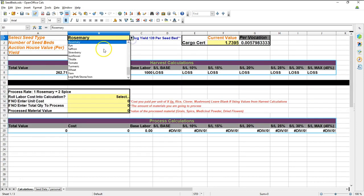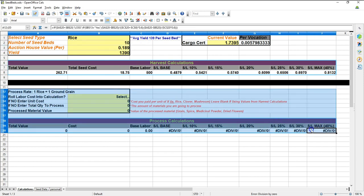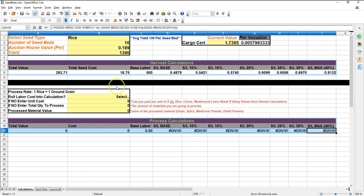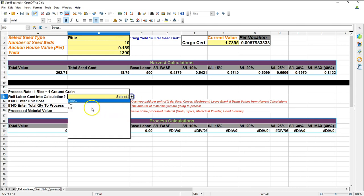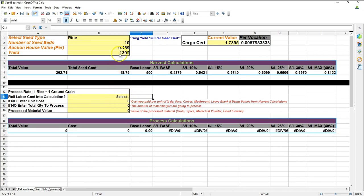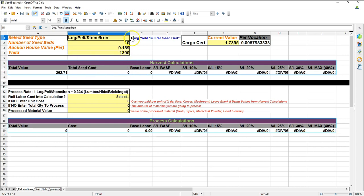The next section is the processing section, and there are basically two ways to use it. The first is by taking the information from the harvest section above and rolling that into figuring out the silver-to-labor ratio if you were to process what you grew. You could also not use that information and enter your own values. I've also included processing of logs, lumber, pelts, stone, and iron ore in this section — that's the last selection on the list at the top.